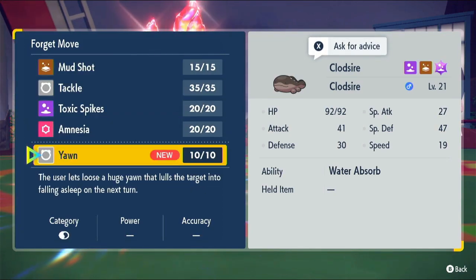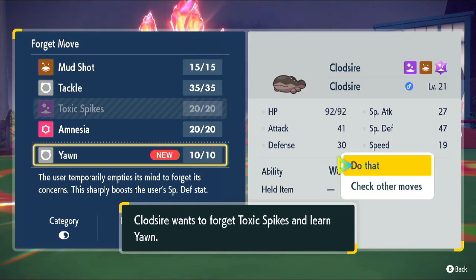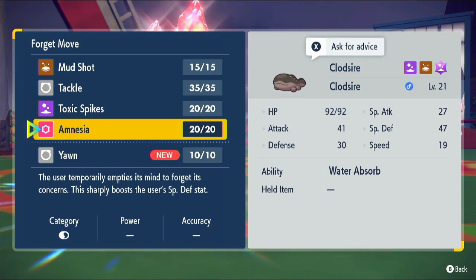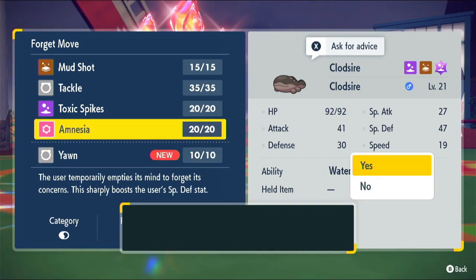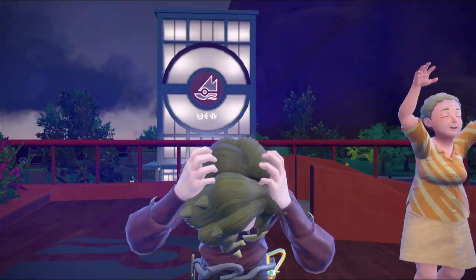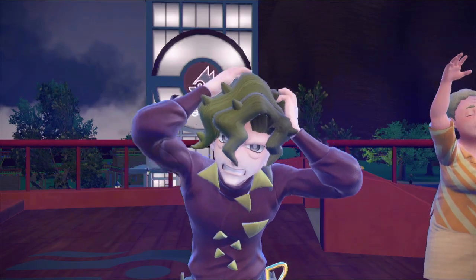Let's see what I want to replace with Yawn — it lulls the target into sleep next turn. What do I want to get rid of? Toxic Spikes I really want to keep. I think I could get rid of Amnesia to be honest — it boosts the user's special defense. I guess I could change them later as well, so I'll just do this for now. You defeated Gym Leader Brassius! Avant-garde — he seems mad, in more ways than one.